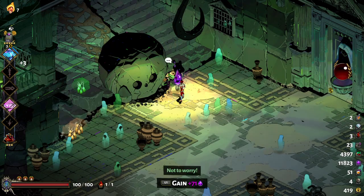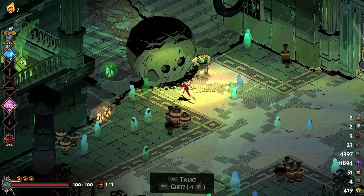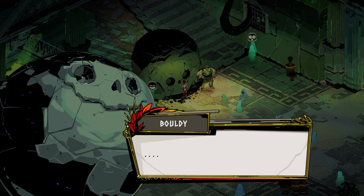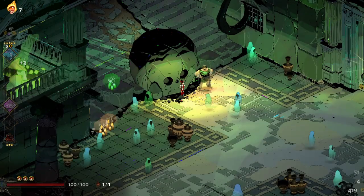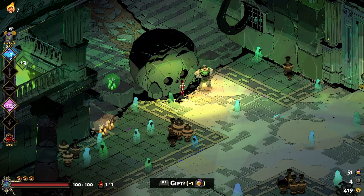I am saving up to buy something. Also, once you get his affection high enough you can also start talking to Bouldy over here. You can also gift Nectar - you can get it sometimes in some rooms - that's how you raise affection at first.